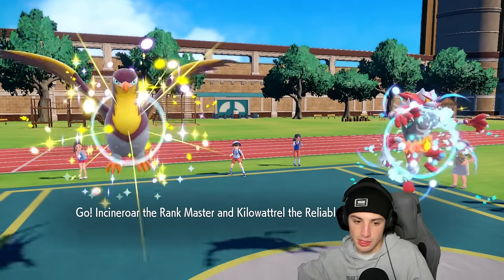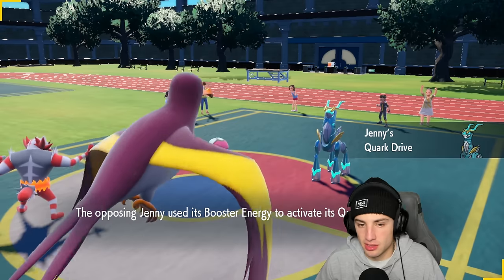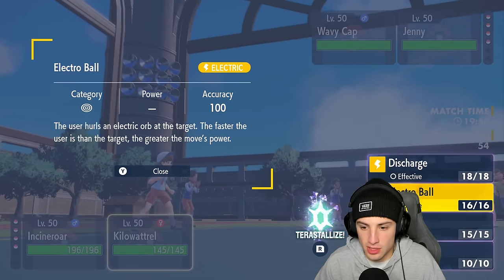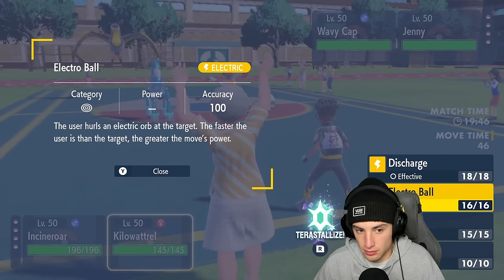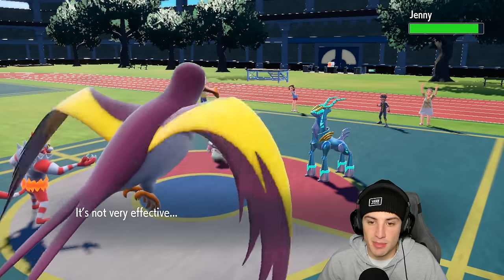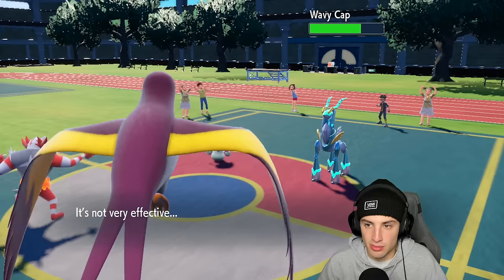They go into their leads to pop Trick Room. I use Intimidate but honestly just want to Flare Blitz — I see them going for Rage Powder though, so I go for Fake Out and Electro Ball. The faster the user vs. the target the more Electro Ball does, but these guys are rather slow. Fake Out chips damage and they go for Rage Powder. So Rage Powder is up — they're gonna get off Trick Room no matter what. Electro Ball still does decent damage.